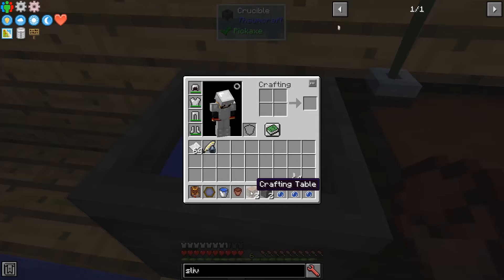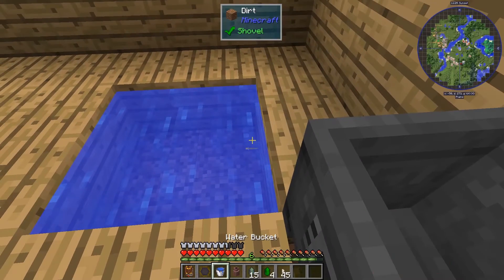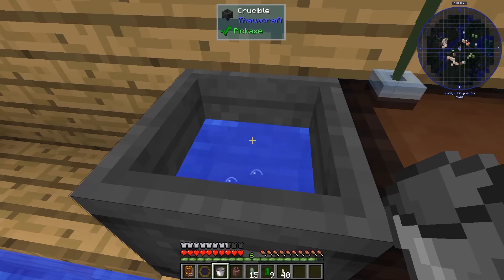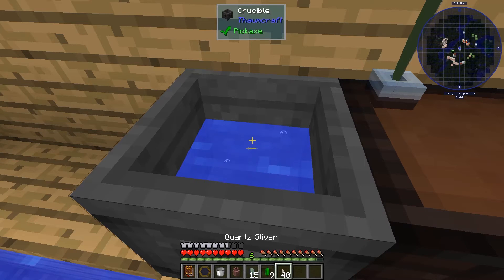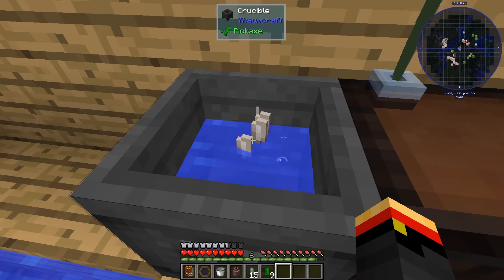So again we'll start by tossing in our ingredients, our catalyst, our quartz slivers. Note that there were quartz slivers left over and no water — that was an indicator that there were leftover aspects we did not turn into quartz slivers, so we had to put more water in there. But now that the quartz slivers are thrown in there, they don't give me anything back and there's more water, so we know that there's nothing left in the crucible.